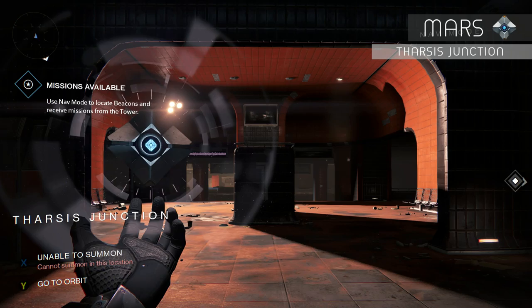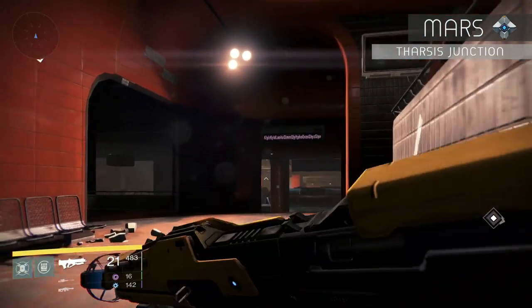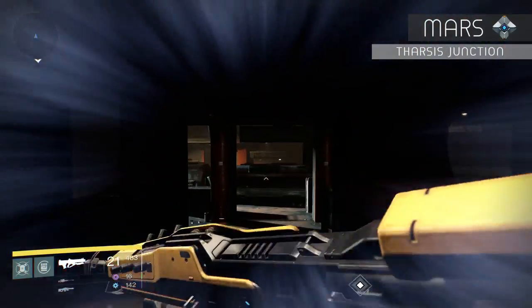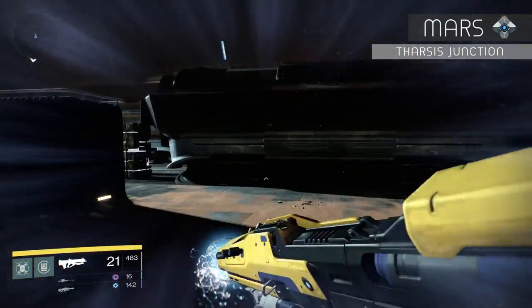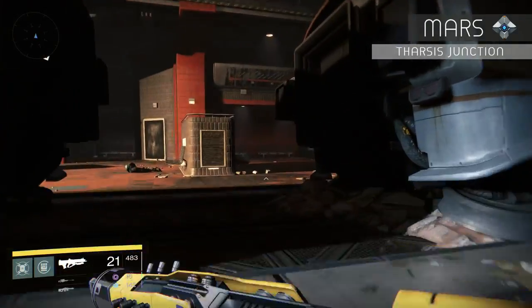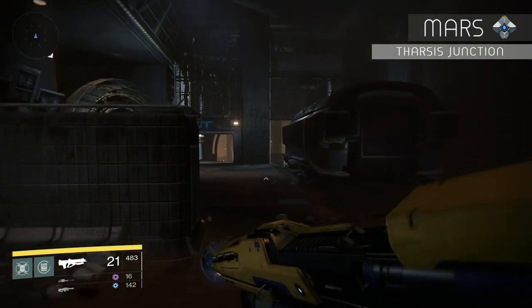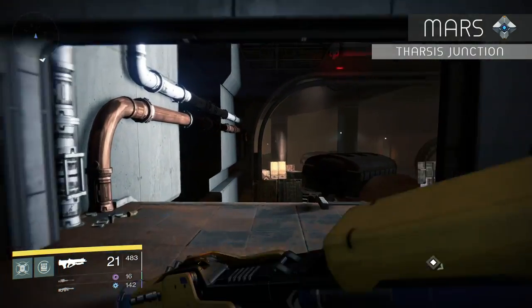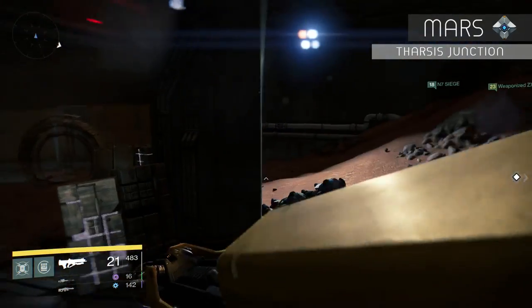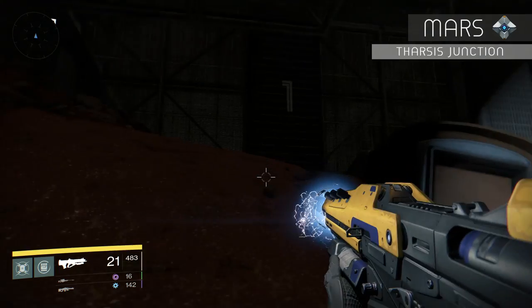A little further up from Freehold Station is Tharsis Junction. Head to the back, past the train cars and past the tracks. Hang a right and follow the path to the back. Walk through this doorway, then go to the right — up against a fence near a rock is the dead ghost.